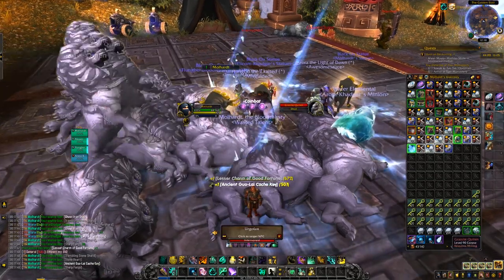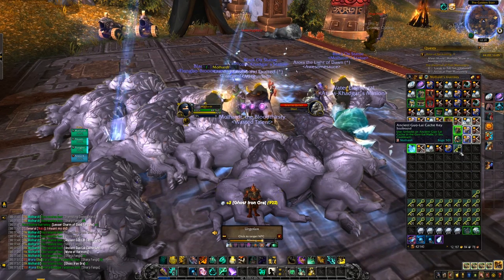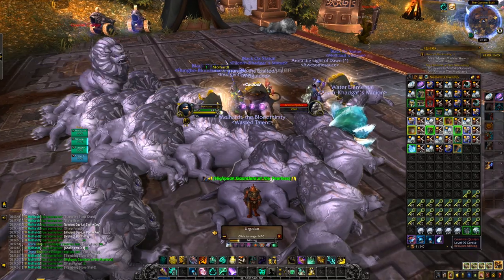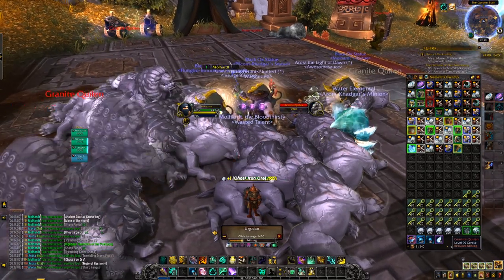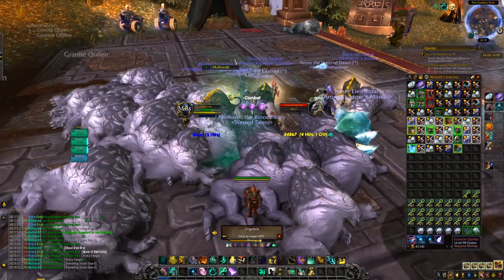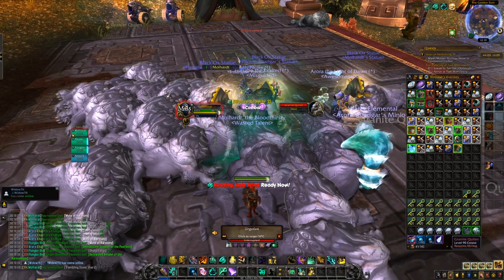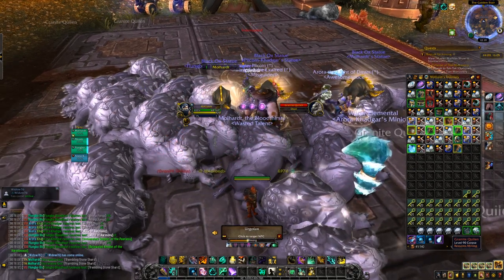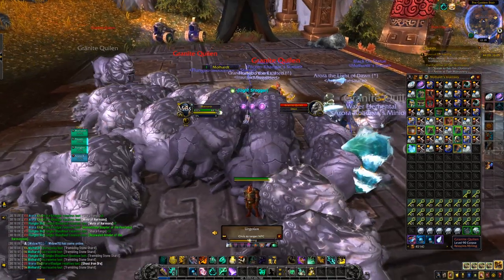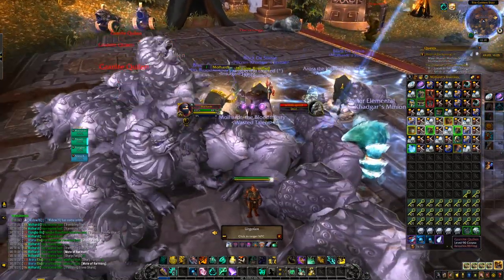Two last pieces of advice for this farm. Number one: send the Ghost Iron Lockboxes to a rogue and open them up. You'll get roughly 30 gold from each lockbox, as well as 1-2 greens, and you can also obtain another lockbox within a lockbox and keep the profit going. Just opening lockboxes won't be the best profit out there, but it is a bonus to the farm you're already doing, and it's gold you can make while standing in Stormwind, Boralus, Dazar'alor, Orgrimmar, or wherever your AFK place is.